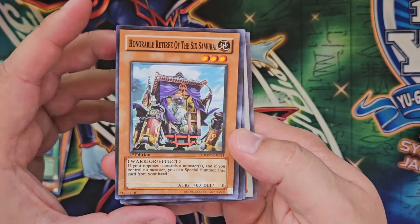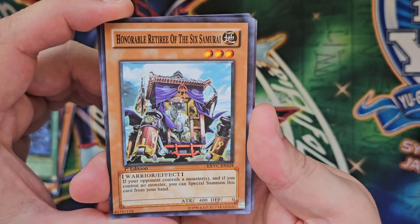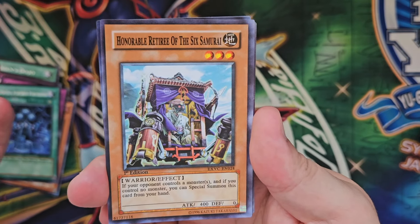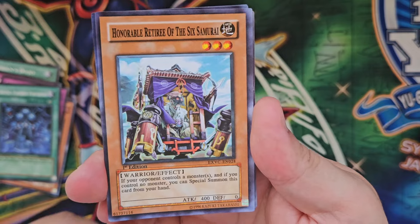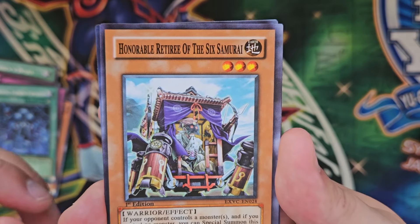Just like this next card — Honourable Retiree of the Sixth Samurai. In truth, if I was this card, I would much rather be called Honourable Retiree instead of Elder. The card effect appears to be the same, so that's what it's got going for it at the moment. But other than that, a very top tier fake right here.